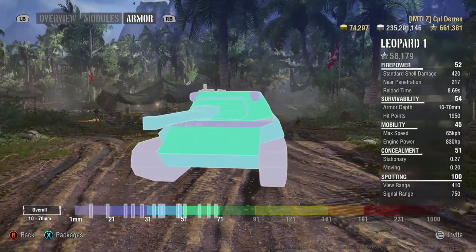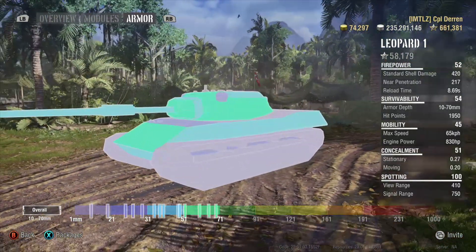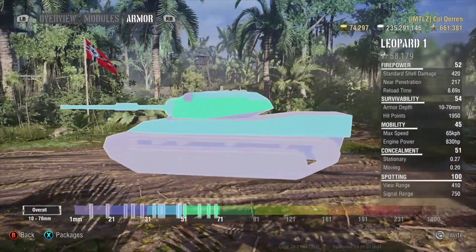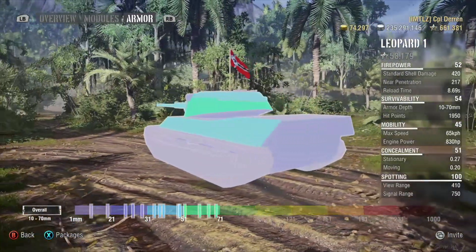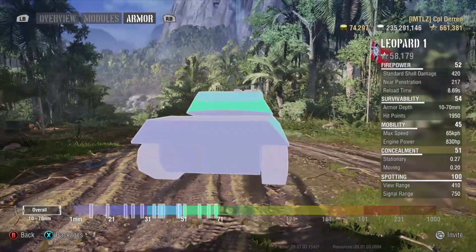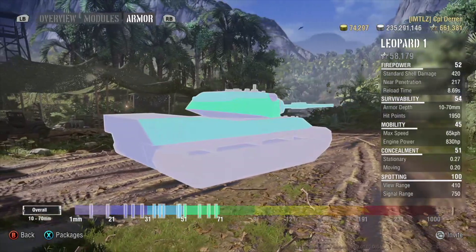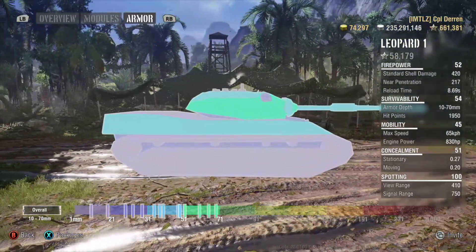Starting with the armor, it's pretty safe to say that the armor on the Leopard 1 is, well, non-existent. The strongest armor on the tank is the upper front plate on the hull, which is 70 millimeters. Overall, the Leopard follows the design philosophy of speed is armor, which means, quite frankly, that your armor is your mobility. Other than that, this tank is a moving ammo rack and an HE magnet.